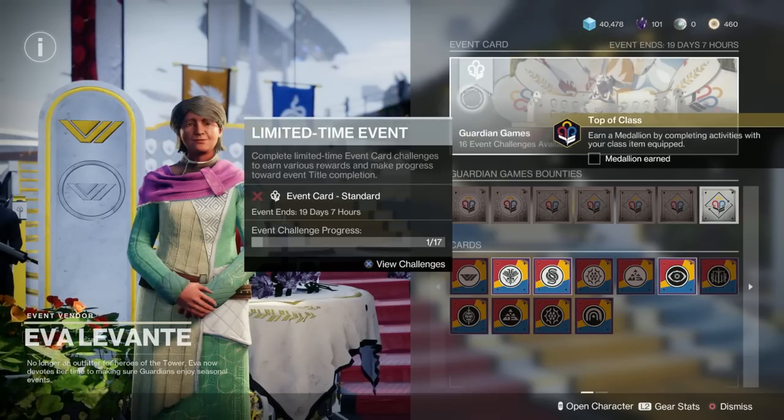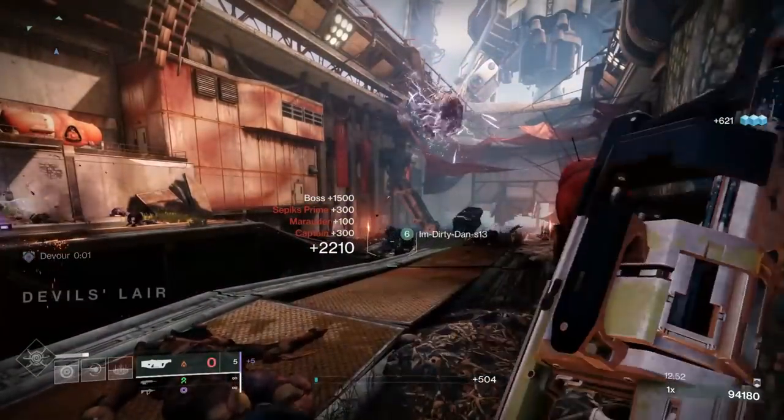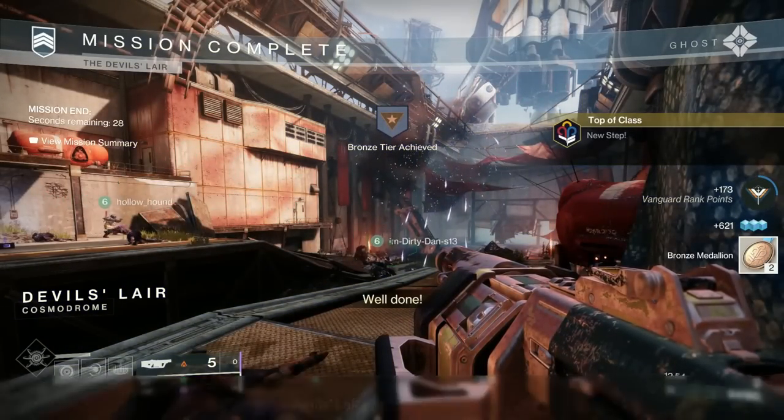The first thing you need to do is earn a medallion. It can be any medallion whatsoever, so you can just run one of the strike playlists. Just make sure you've got your class item on so you can actually earn the medallion. Complete one of these and you'll probably get a bronze one straight off. That's all you need.